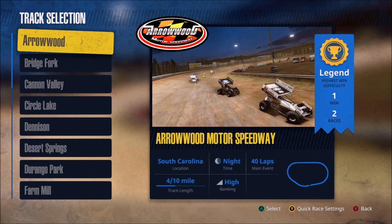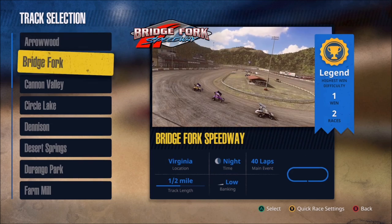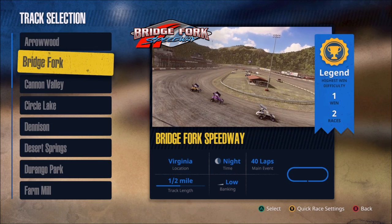Shorter races here if you're coming from the NASCAR side of things — much shorter. But in the dirt class you don't have to worry about things like tire wear, so some of the options you'd be used to setting up in NASCAR Heat simply aren't needed here. Then we move down to Bridgeport, which is a half mile with low banking.